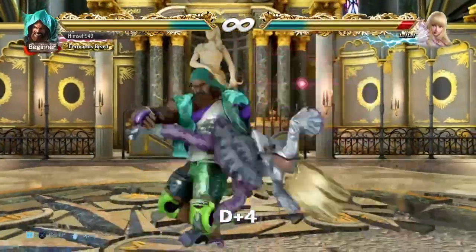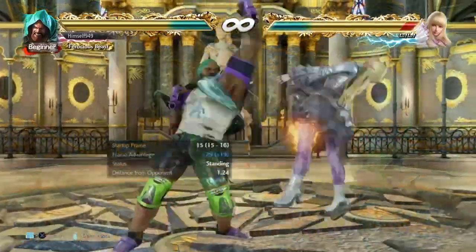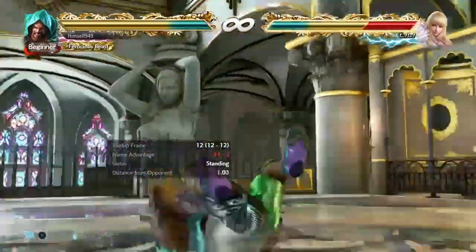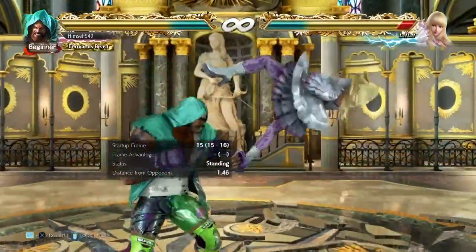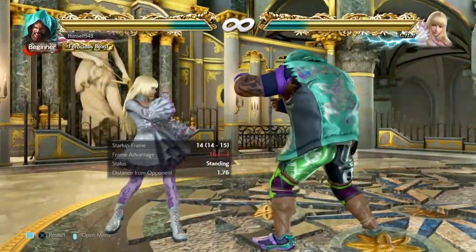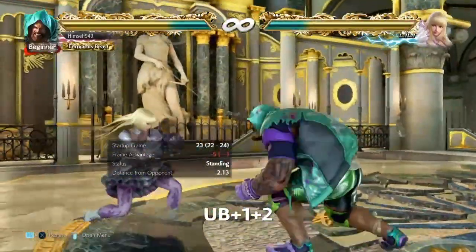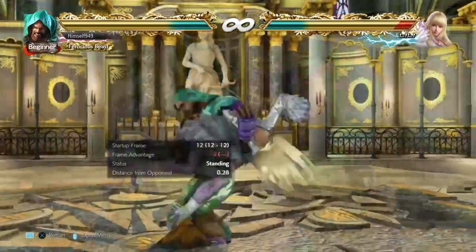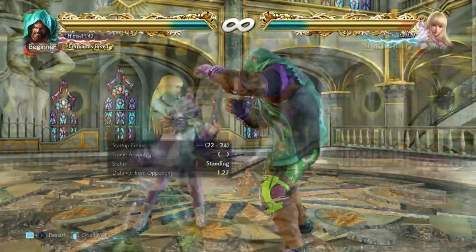After air suplex lands they're face down feet away, and we actually have a 50-50 here. One half is using D4 — this covers both side rolls, people staying down, and wake up kicks. Sadly standers and back rollers can block it and if that happens it's minus 16. To cover that we have up-back 1+2, which will reach back rollers and is safe at minus 6. Sadly it whiffs against side rolls, but against wake up kicks, while standing free is guaranteed.